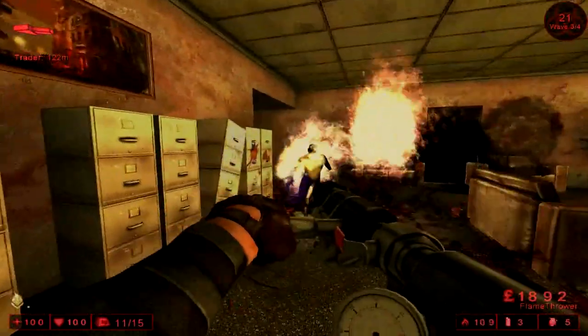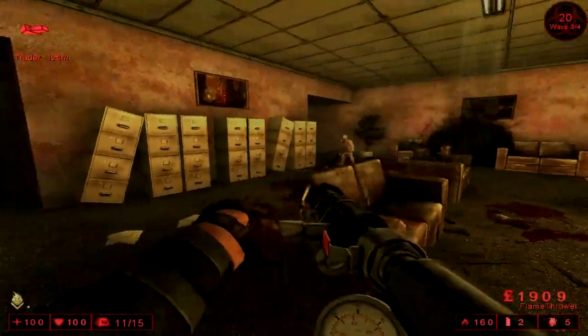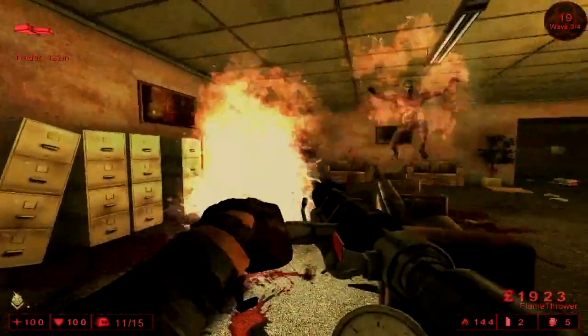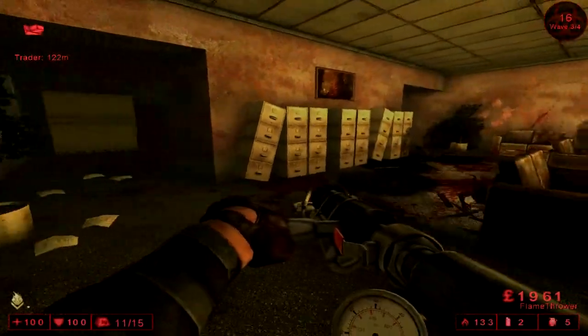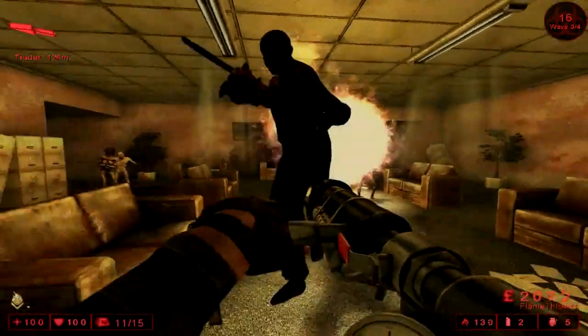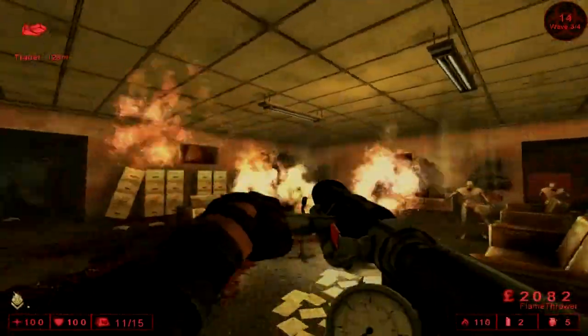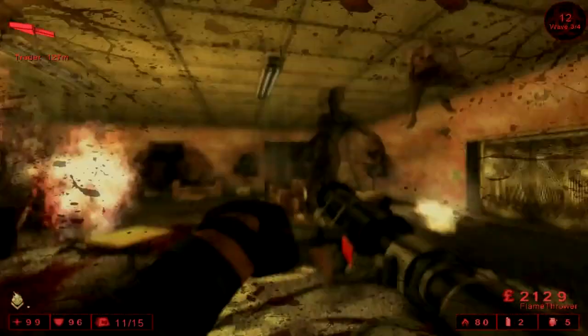As a result, you probably shouldn't focus on the larger specimens like Scrakes and Flesh Pounds, because you'll be using up a lot of ammo to take them down. All of the damage done by the flamethrower is body damage and does not cause any headshot damage. It also has a fairly high recoil and fairly low ammo reserve, so it is recommended that you fire it in bursts instead of a long stream.